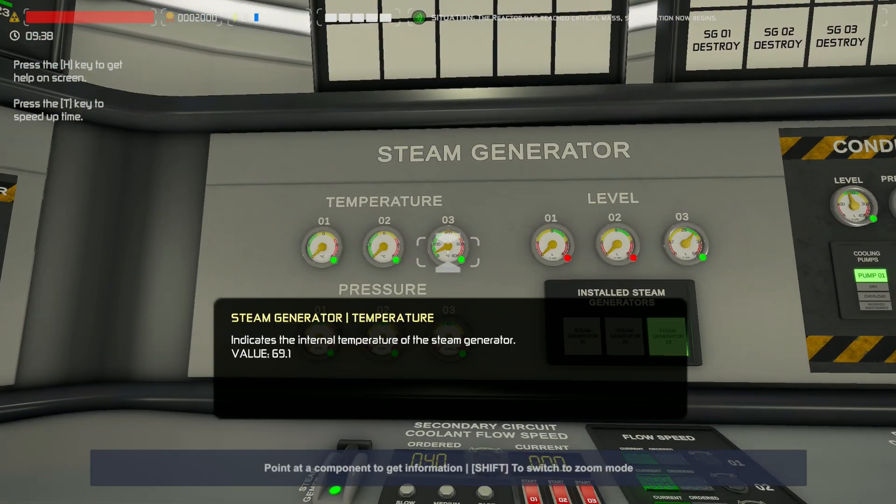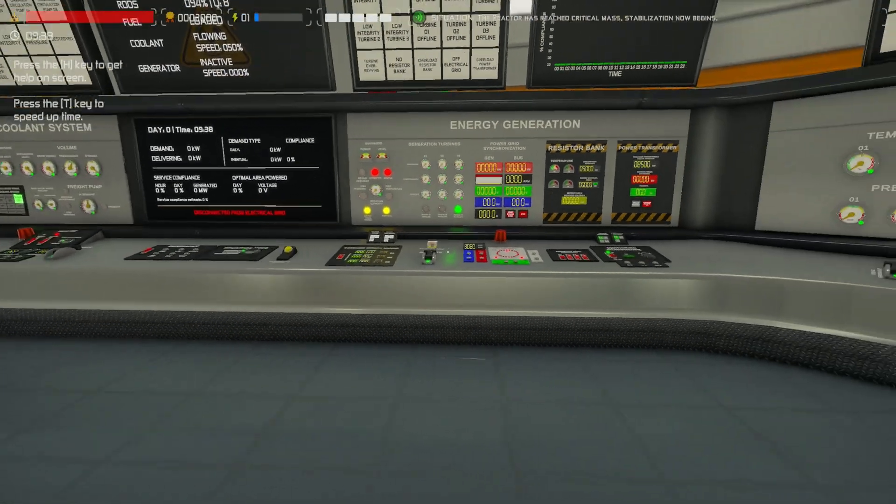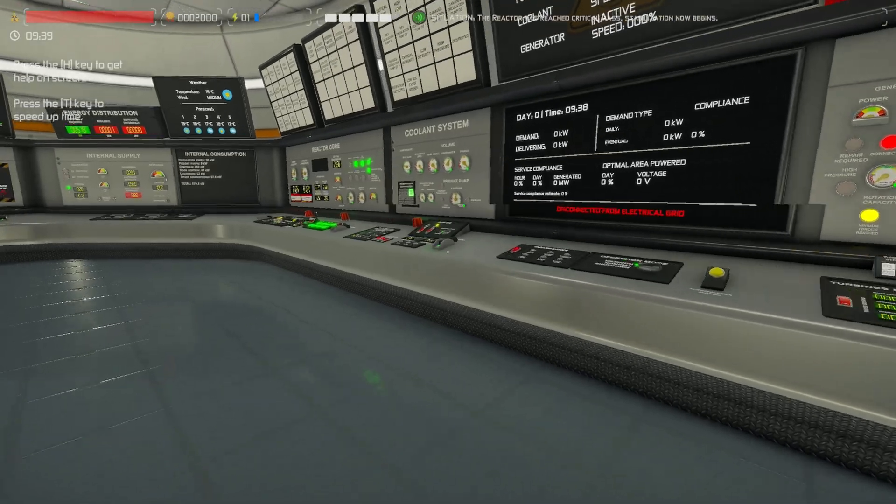Coming on over here - we'll check this. We're only at 67 degrees at the moment, we haven't turned that pump on yet. That's all good. Circuit breaker is open. Resistor bank one is on.